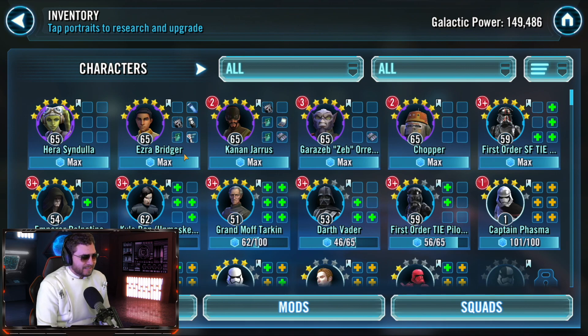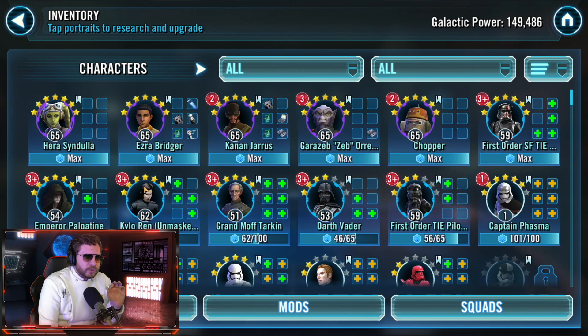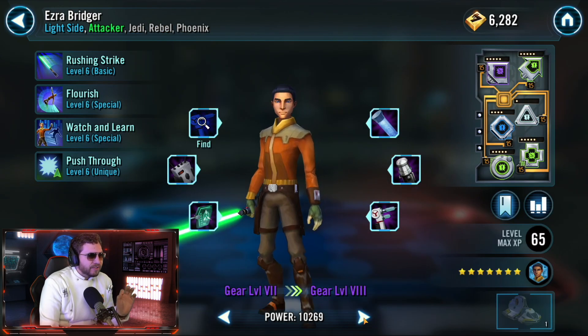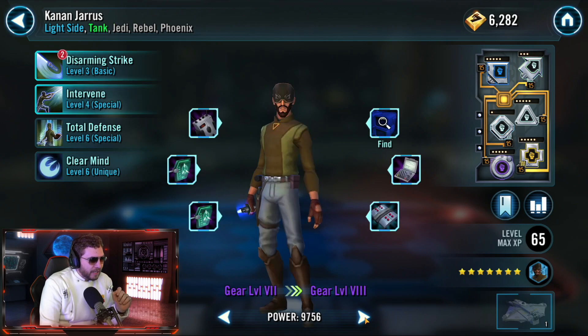You're going to need seven star Rebels for this event. No matter who you ask, everyone's going to recommend using Phoenix to unlock Emperor Palpatine, because it gives you Palpatine as well as Thrawn. I've already tried doing the Emperor Palpatine event around level 60 with gear seven Phoenix and it wasn't quite enough. Now we're at gear eight for Hera and almost gear eight for Ezra Bridger.